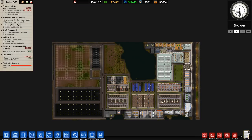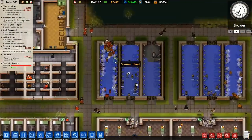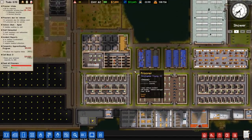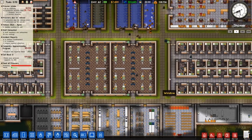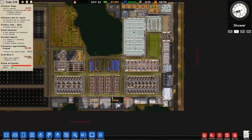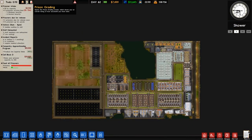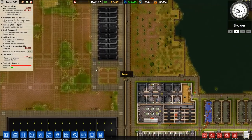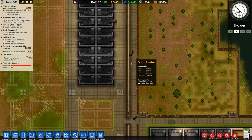Welcome back to Prison Architect. In the previous episode there was quite an eventful time when it came to prisoner misbehaviour. Specifically, there were a couple of prisoners who were trying to fight and did successfully attack various staff and inmates, resulting in some deadly ends sadly. Looking at the prison stats, we've now had a total of 15 deaths in custody, and the majority of those have happened within the last 15 days, which is a problem.